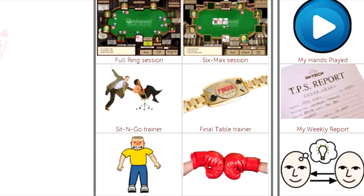The sit-and-go trainer and the final table trainer have similar features, so they'll be covered together in this video. A sit-and-go is generally a single table tournament. In the sit-and-go trainer, you start at the beginning with each player having an equal number of chips and the blinds being small. Only the top three finishers in a sit-and-go make the money.